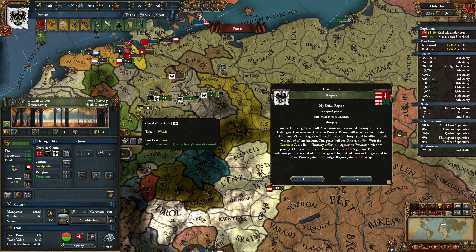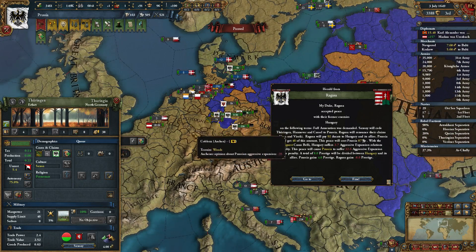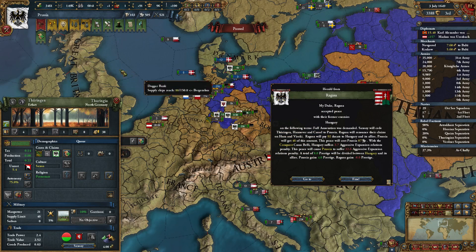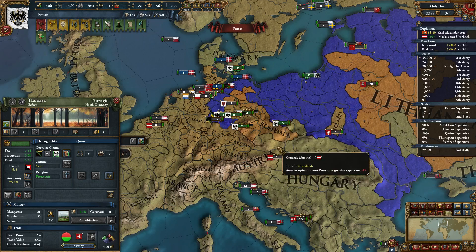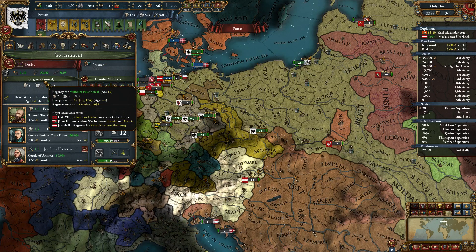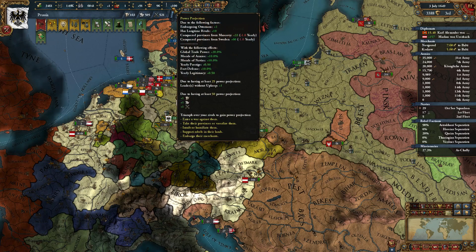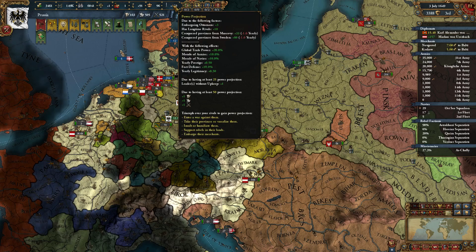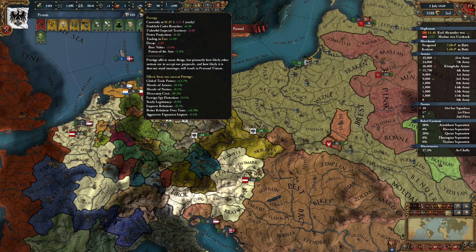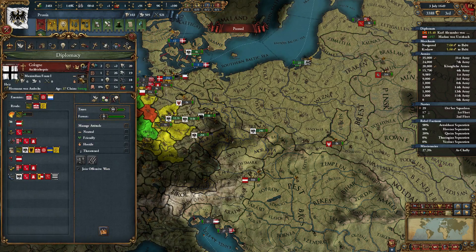How much aggressive expansion did we get for that? Fair bit, but we're in a regency for a couple more years. We're 12 years old, another 3 years of regency, so aggressive expansion will come down a little bit. We have our better relations over time guy, and lots of power projection giving us tons of prestige — prestige is giving us 45% better relations over time. 3.3 per year — I think that's pretty good.